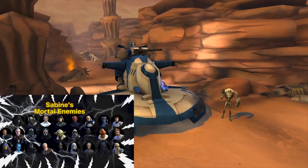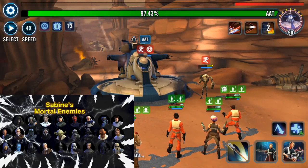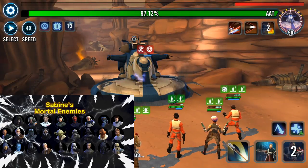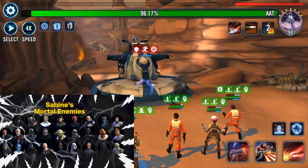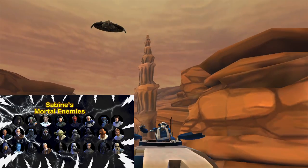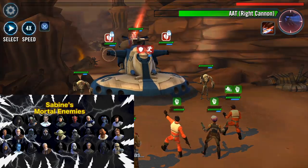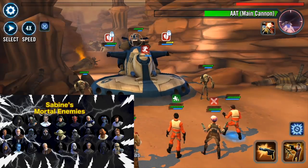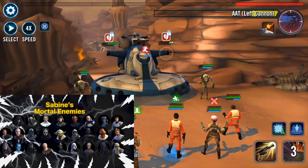For mortal enemies — things to watch out for when using Sabine Wren — the number one issue is anti-critical damage characters, since she relies heavily on applying critical damage. Going up against an Erex lead will feed turn meter to the enemy or prevent damage due to critical hit immunity. Anti-rebel characters such as Thrawn, Death Trooper, or General Veers are a problem. Tenacity Up prevents debuffs from Demolish from applying and reduces hits on her basic. Fast characters that manipulate turn meter will also reduce her hits, and ability blocks, stun, and cooldown increases prevent her from using her specials as often as she should.